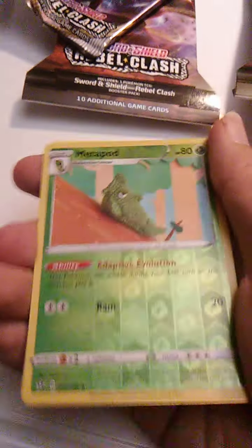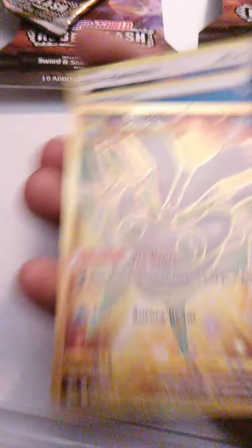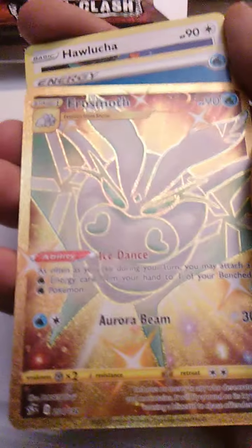It is a water bug so it probably would be pretty agile. We have Magikarp here with Leap Out. We have Metapod — this is a holographic card — with Adaptive Evolution and Ram.